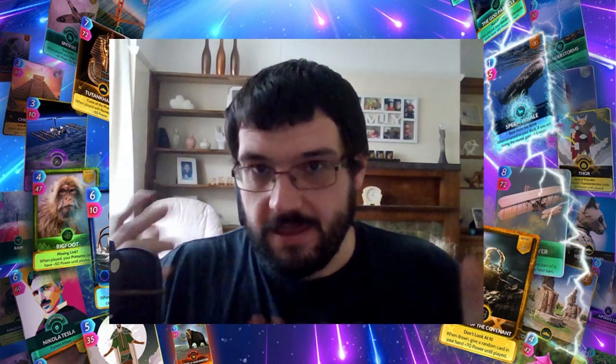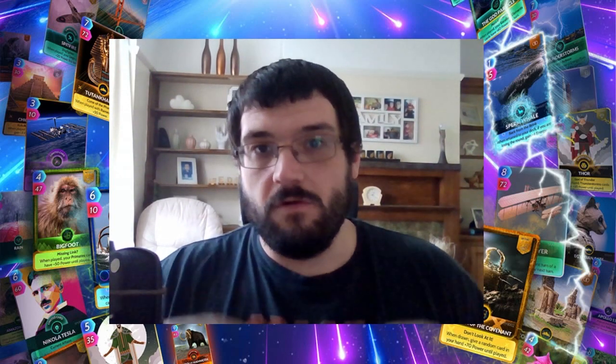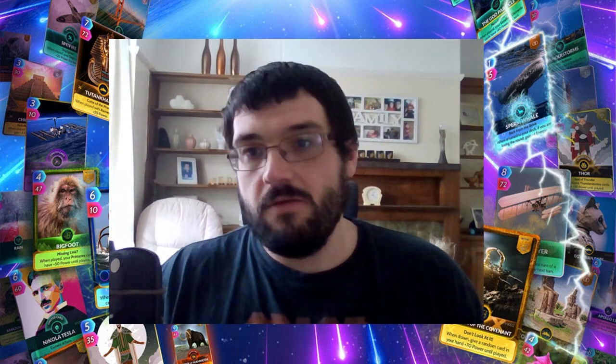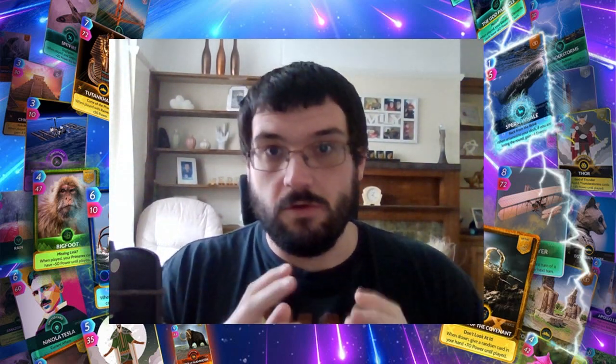It's finally here. The eagle-eyed among you will have seen it in previous videos where I've been playing on development environments and have seen previous versions of this. Essentially, we recognise the need for clarity and consistency on all of our cards. We have cards that are inconsistent in the way that they phrase similar abilities. We have some cards that are just very long, very difficult to parse at a glance. So we've made some changes to all of our card text.